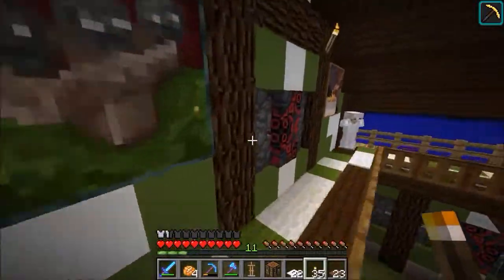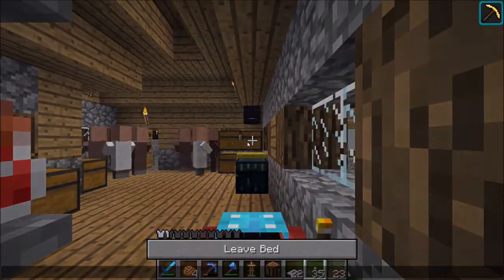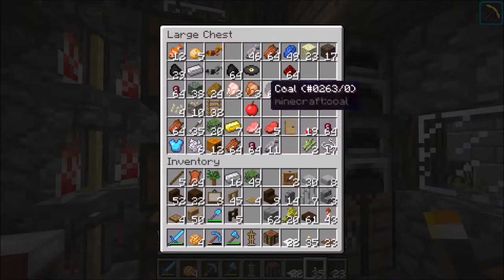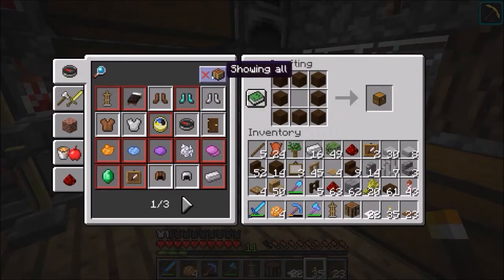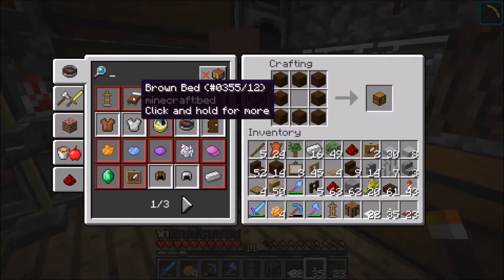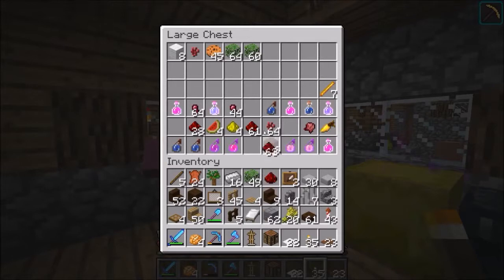That's all we're going to be doing as far as building in this episode, but there are a few more things I want to check out that come along with this new snapshot. There is different colored beds now, which is pretty cool. If you just had one already placed down it's just a red bed, but I think if you had one in your inventory it became a white bed — and the white ones are the ones you can dye.